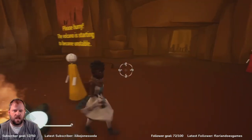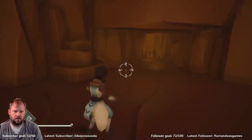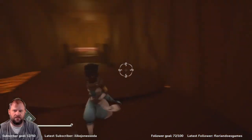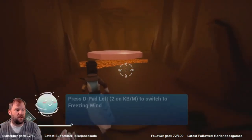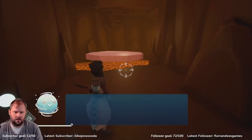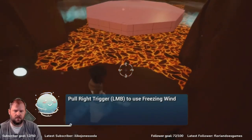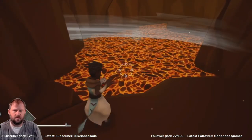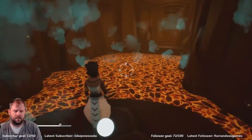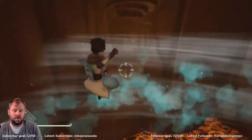Please hurry — the volcano is starting to become unstable. Be careful. I like it — it's almost like Princess Peach where you hover for just a little bit longer; that would make you feel like you have wind power. Press D-pad left. Wait, wait — oh no, oh it is — oh that's cool, oh no. Death. This doesn't make sense to me — like why does the freezing wind make... I mean the platforming works.